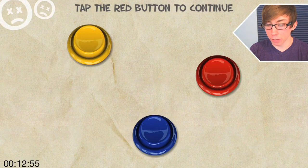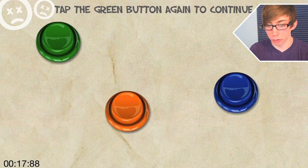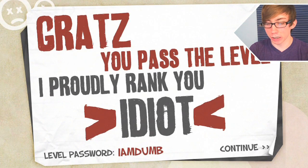Tap the yellow button to continue. Tap the red button. Tap the blue button. Tap the green button. Tap the green button again. Tap the blue button. Tap the blue button again. Okay. Grats, you passed level, idiot. Level password: I am dumb.